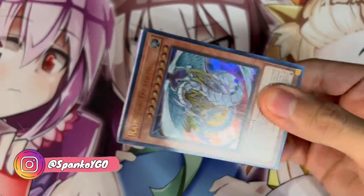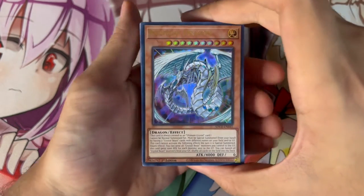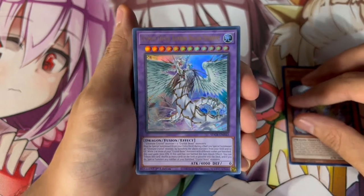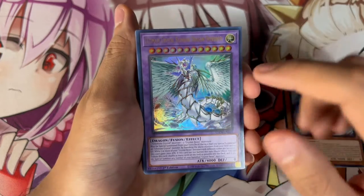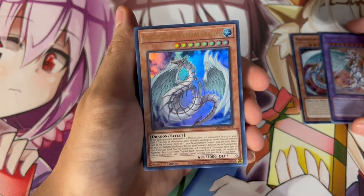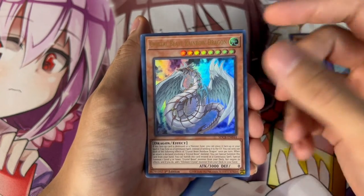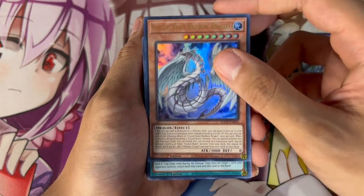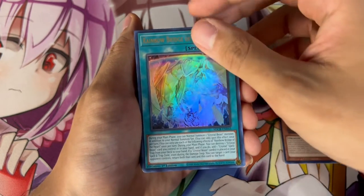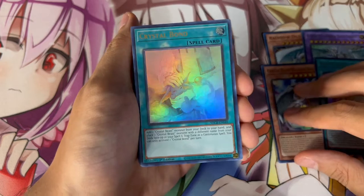Starting off with the main man himself, the Rainbow Dragon, the legendary Rainbow Dragon in ultra rare rarity — very pretty. Then we got the Ultimate Crystal Rainbow Dragon Overdrive, what a pretty card, absolutely stunning, the cover art for the structure deck. We also got the Crystal Beast Rainbow Dragon. I'm surprised they reprinted Zenith in this because Zenith was just printed in the past two sets — but you cannot say no to Zenith, it's just way too powerful. Then one of the new cards: Rainbow Bridge of the Heart. So we have four ultra rares so far — and there is a fifth. Crystal Bond is an ultra rare — very pretty card, and very powerful for the Crystal Beast strategy.